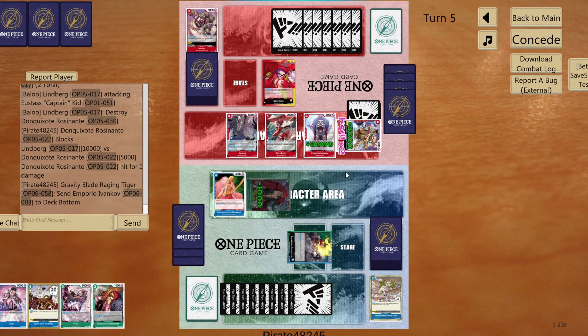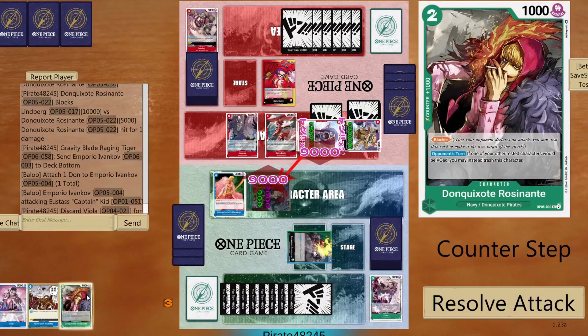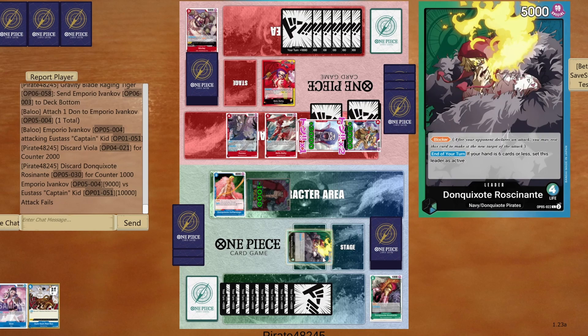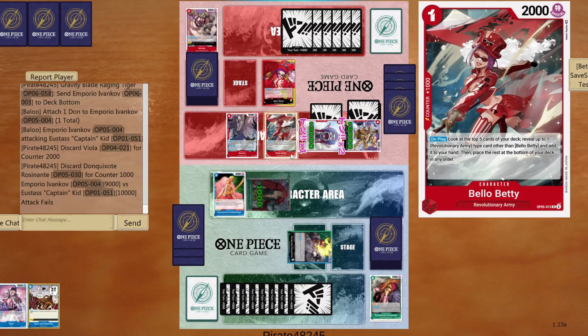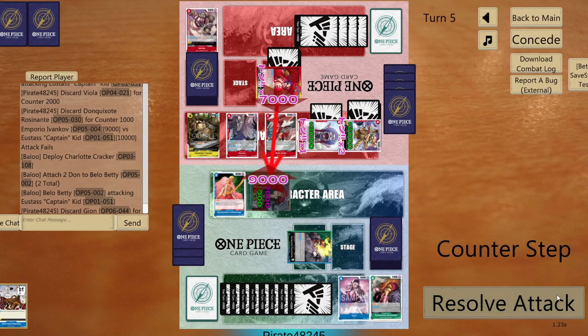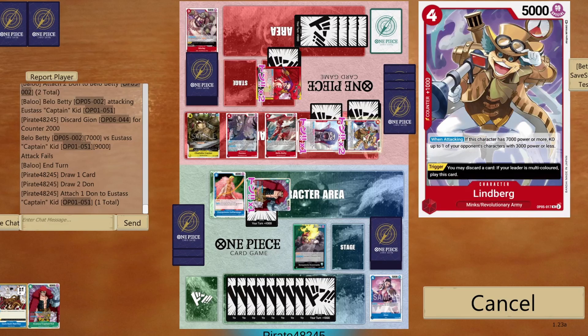Now let's see — he's thinking how to play around that now. Okay, big swing coming up — it's 9. I can give 2k and 1k. Now you need to put all the guns to Bello Betty and attack — but I'm going to give you... I mean, he can attack my life as well, I'm more than happy to take it to life. This Limburg needs to go away immediately, then I'm going to get rid of Ivankov. And then we have to see how to play around that. Charlotte Cracker — which means you're not getting rid of my Eustace Captain Kid, you're leaving him alive. Absolutely not. So it's going to be an easy 2k counter. 9 to Ivankov for Limburg — let's get rid of Limburg.